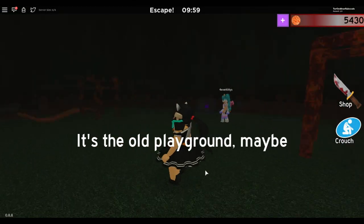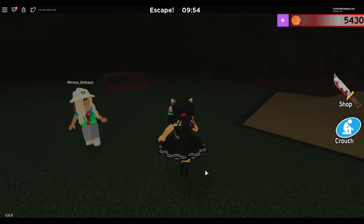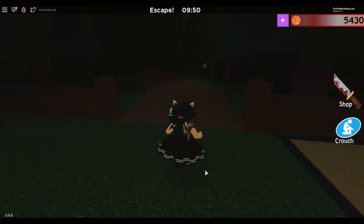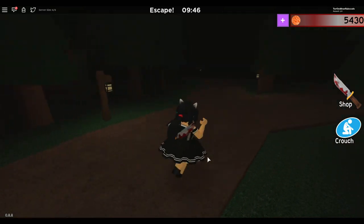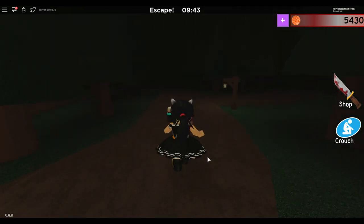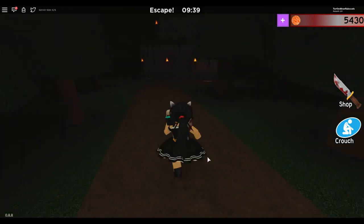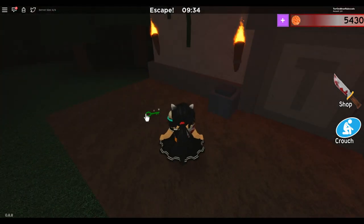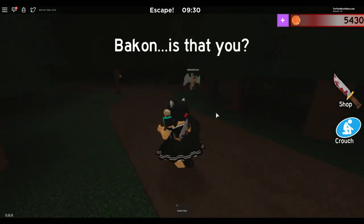Oh my gosh, okay, it's the old playground. Maybe there's some nearby clues. Okay, any clues? Nothing there. Okay, two paths — I think I'll go this way. I found a green key and a shovel. I'm gonna take the green key because I think that might be more important; keys usually are important.